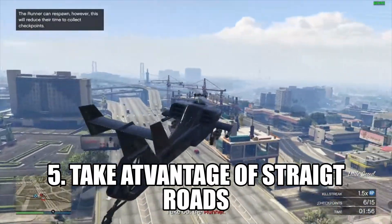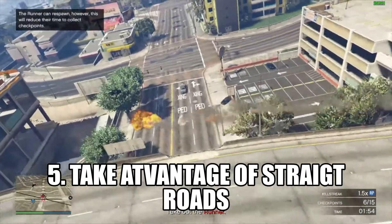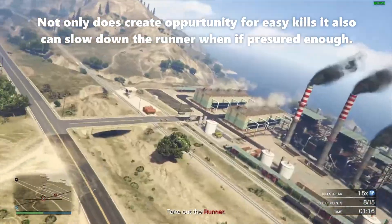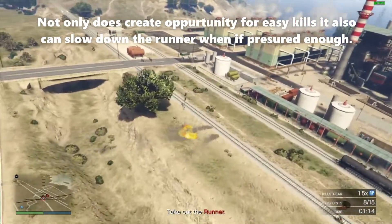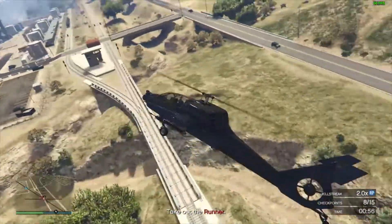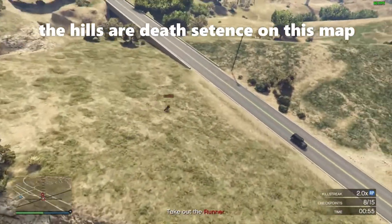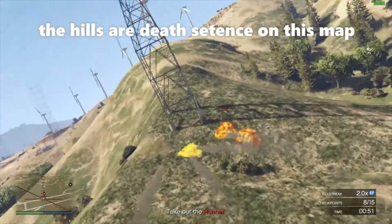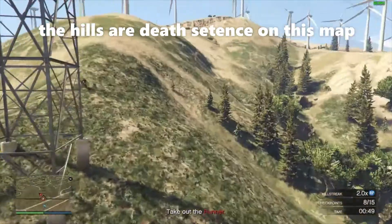Targets are easiest to hit when they go on a straight road. If there is a road with no turns, that is the best opportunity to eliminate the target, because they will only have one direction to go and you can spam all your rockets at them. Targets will go flying — that is the easiest way to get eliminations in this game.